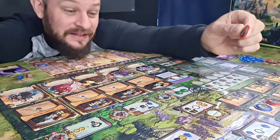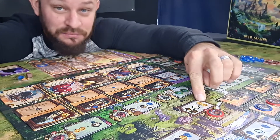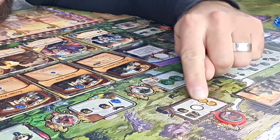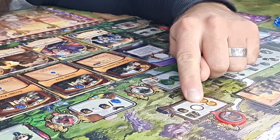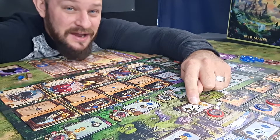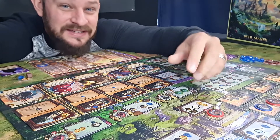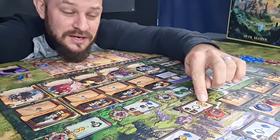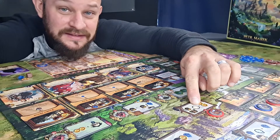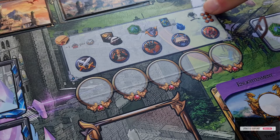So this player needs to find another action to do. He chooses this one because he wants to get some coins. Next to the coins there is a plus one blank spot, meaning at the end of every round another coin is placed here. So the next time a player takes this action they will get two coins plus the coin that accumulates in this spot.